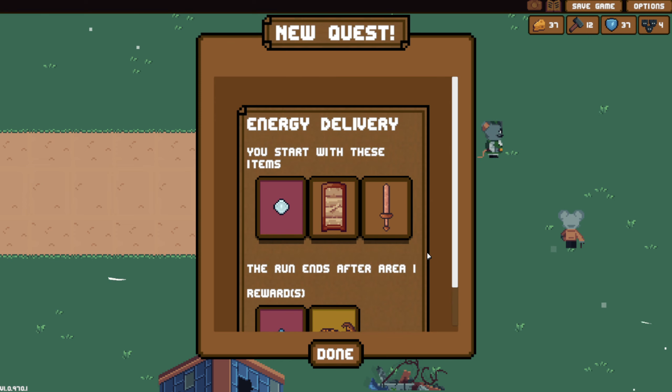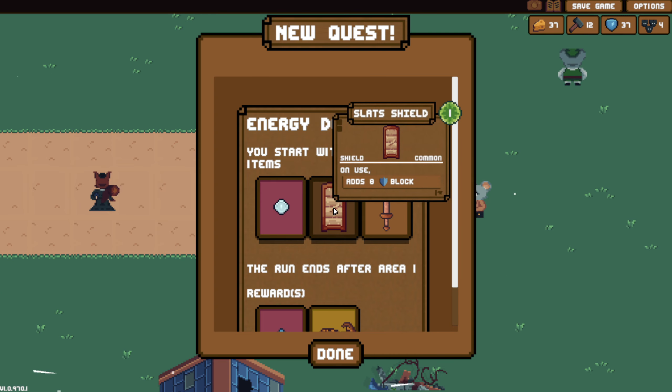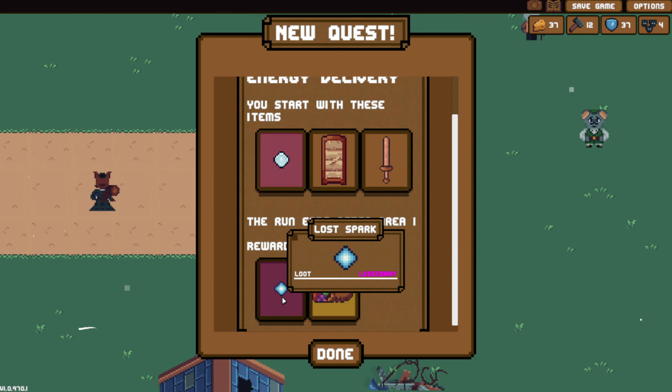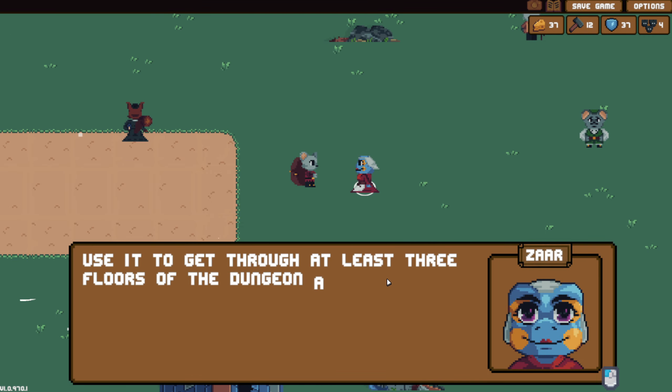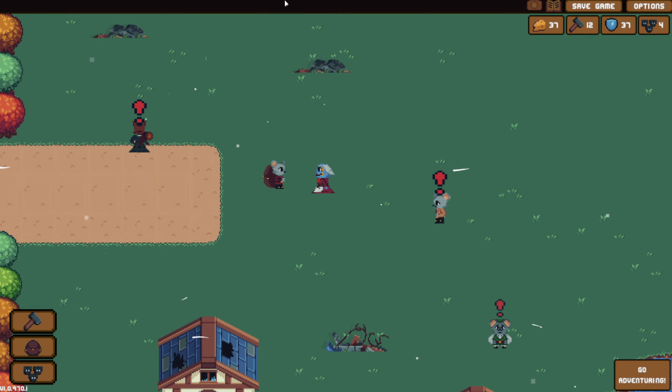Energy delivery - you start with a token of energy. Item is disabled, each turn adds one energy. Block and sword. We also get cornucopia and lost spark for that. Using it through at least three floors of the dungeon and you'll get a reward.